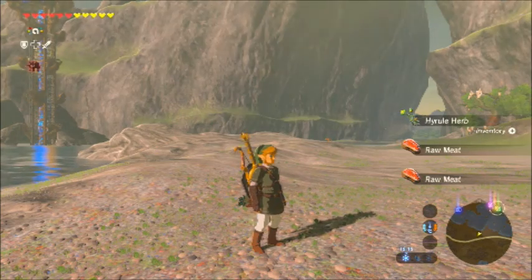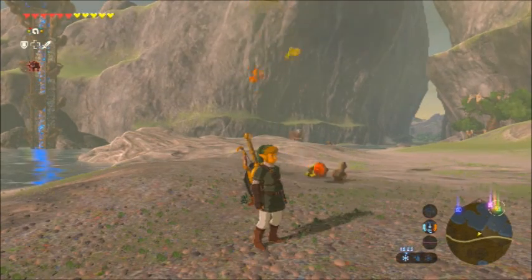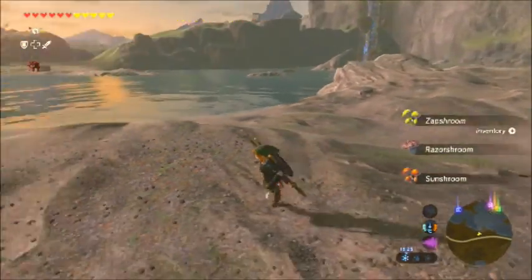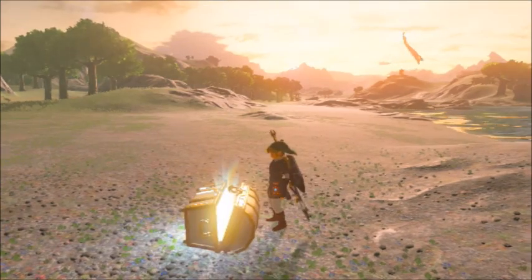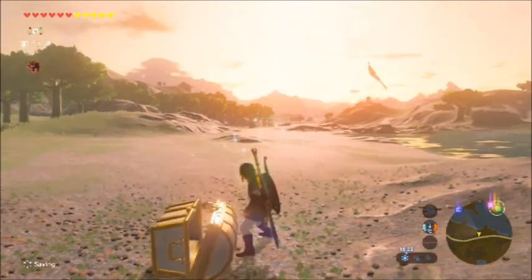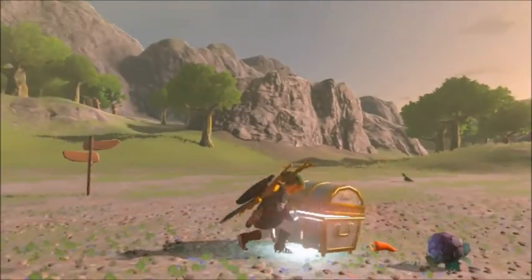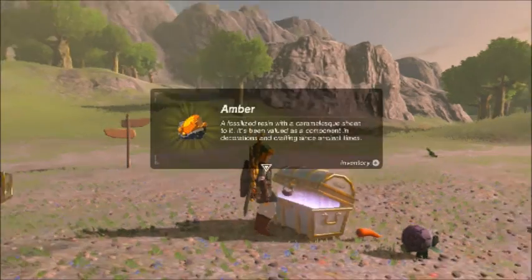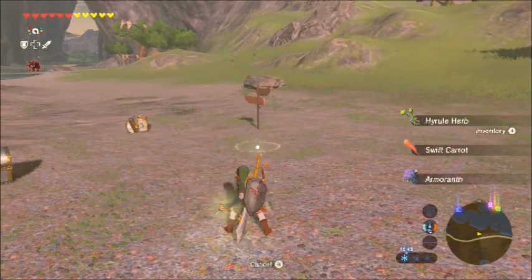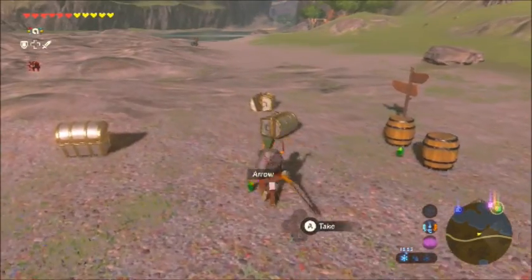I left the Zelda series to last because you do actually get a bit more with these, so I'll crack on. So Sheik — the usual food drops but also a chest as well. Arrows, get in! Zelda, Ganondorf — you can see barrels drop as well and you can get things out of them.